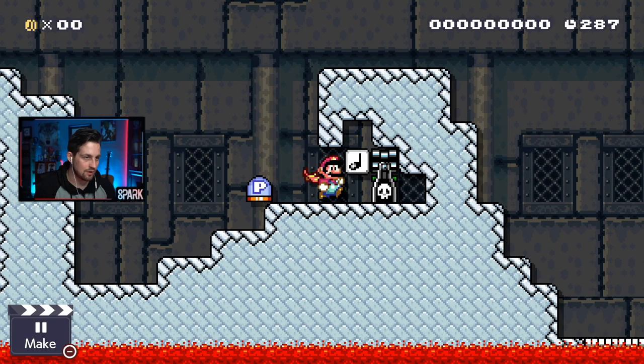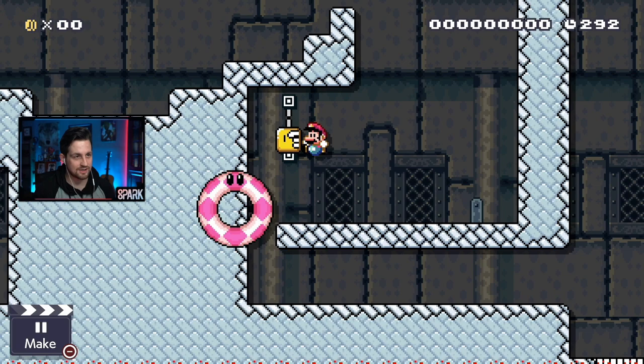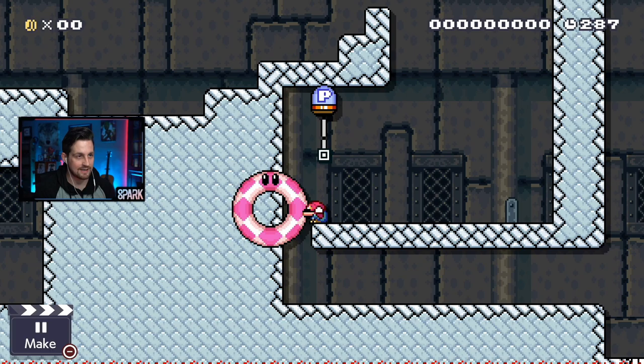Glitch number four: we're going to clip through this bumper right here. There's a P-switch in this question mark block. I'm going to get as close as I can to the bumper and then duck jump when that's on the way down. The P-switch will clip through the block like normal, but when it falls, it throws me through the bumper.